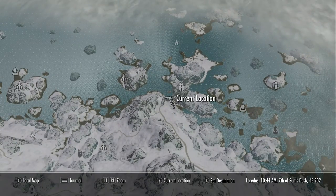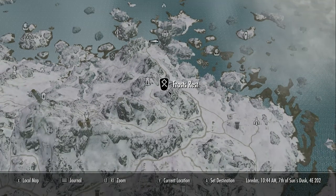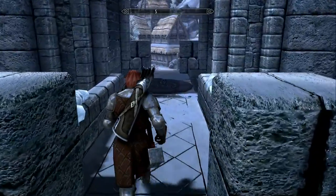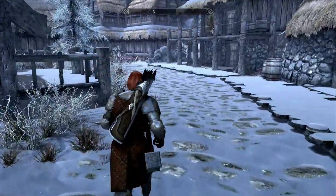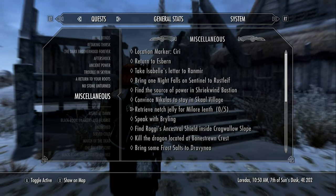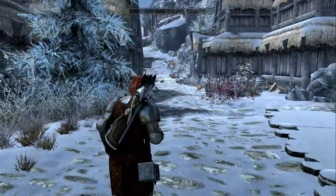Those icons are little encampments. If you're playing survival where the cold is a real threat, those are places with little campfires where you can get out of the frost and be safe and warm. I'm trying to make sure I have all other quests turned off. I just want to play through these People of Skyrim stories and see what we can find.